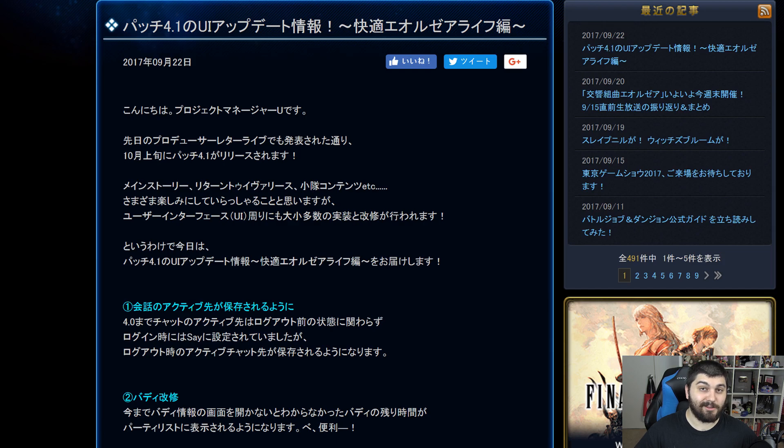Hey everyone, Mr. Happy here, and welcome back to another Final Fantasy 14 news video. As we're gearing up for patch 4.1, people are always wondering about quality of life updates — something we usually get that we didn't really know we wanted. On the developers blog over in Japan, they posted a bunch of quality of life updates coming in patch 4.1. I can't read Japanese, but I have a Reddit post with actual translations rather than just Google Translate.